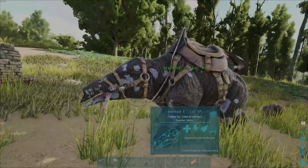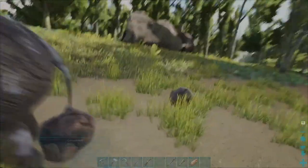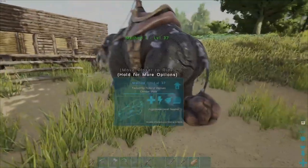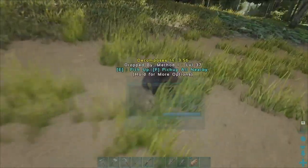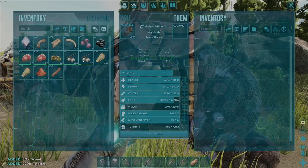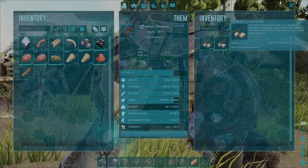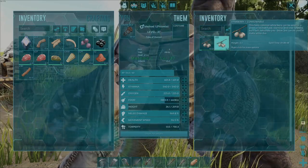When it comes to the utility of the Theomia, the one main thing it is used for is, quite frankly, its dung. It's very good for fertilizer and crops, as the Theomia produces dung more often than most other creatures on the island. One thing you can do to speed this process up if you're in dire need of fertilizer is force-feed the Theomia stim berries, and it will produce dung like crazy.